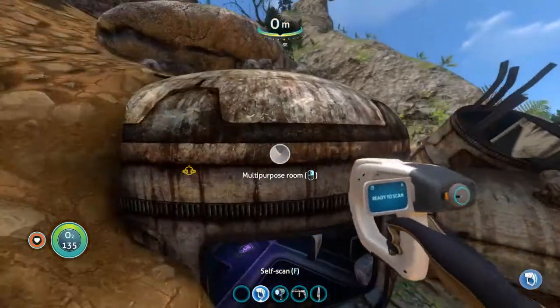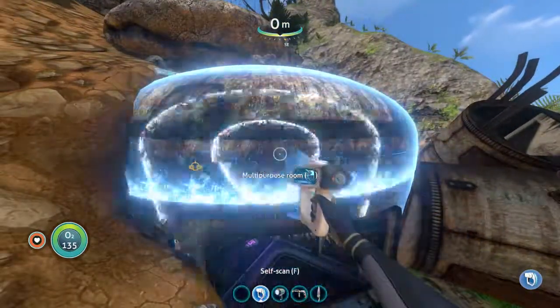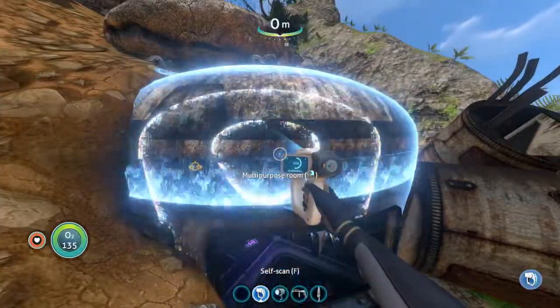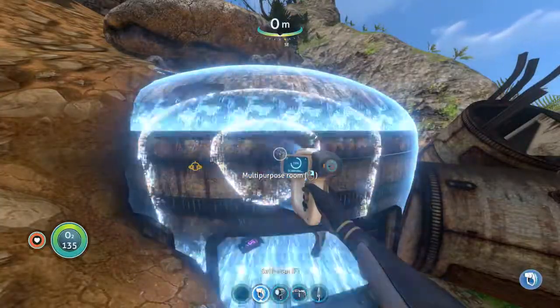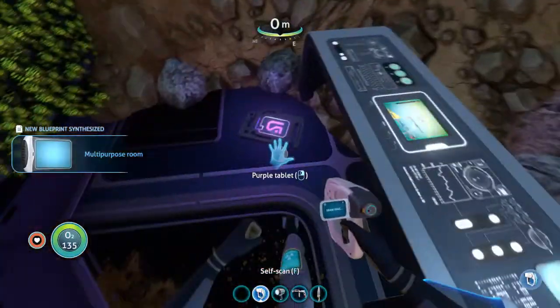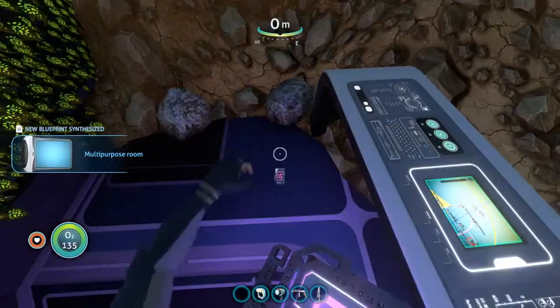Now this right here is the main reason I came here — the multipurpose room. If we're going to be building a habitat, these multipurpose rooms are extremely important to have. So we're definitely going to want to scan this. And alright, we've got a blueprint for it — new blueprint acquired.